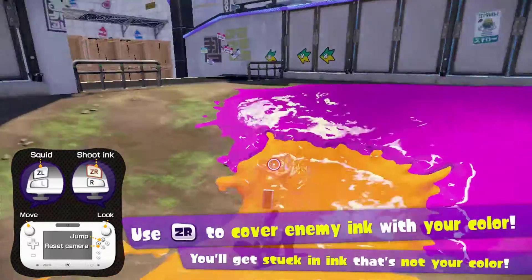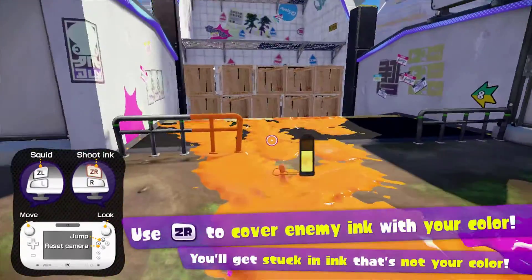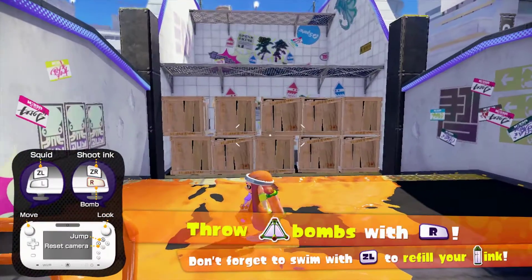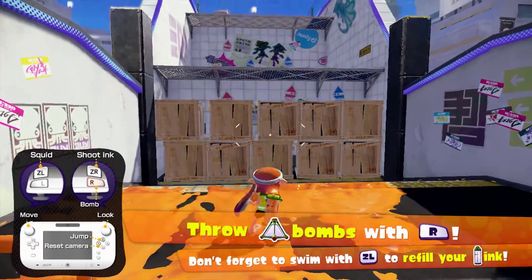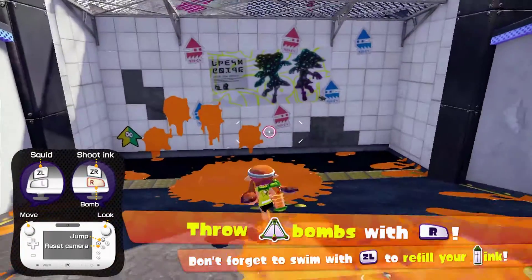Getting splatted is basically this game's version of death — splat. That pretty much covers it. The tutorial level's not too long. Actually, we do have a few more things — press R to throw bombs. These are splat bombs, and there are different versions of them. This one's one of my favorites.